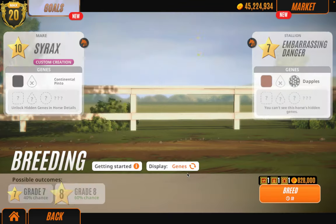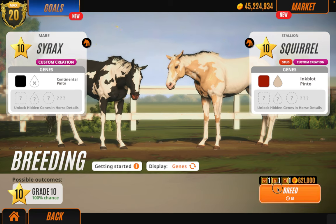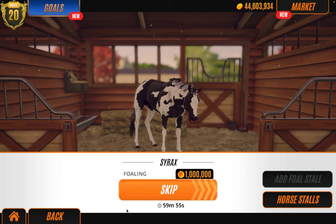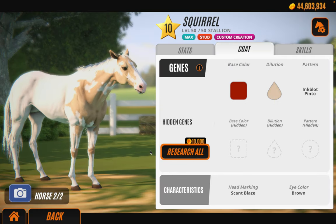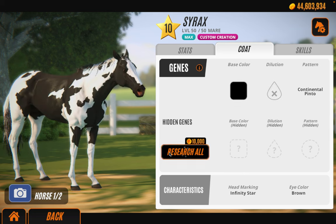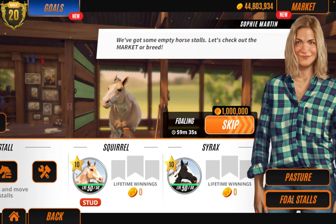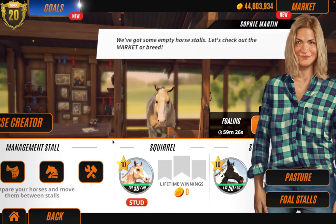Let's breed and then whilst we're waiting for the cooldown to get a bit cheaper, I think we'll head to the stables and see what their hidden genes are. It's just always nice to know about the hidden genes. Wait — you can't research the custom creation hidden genes anymore? That's not very good. I guess whilst we're waiting we can go and race, but wait — let's sort out the tack first.